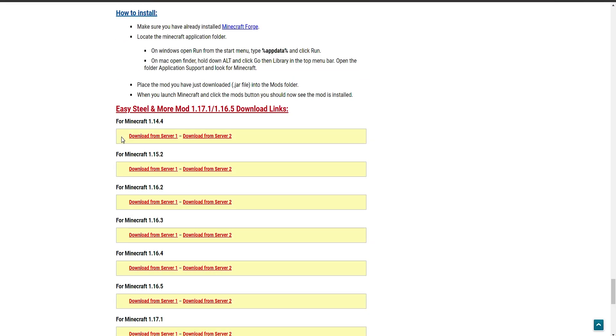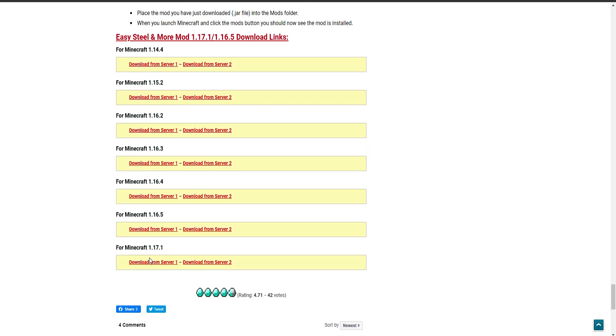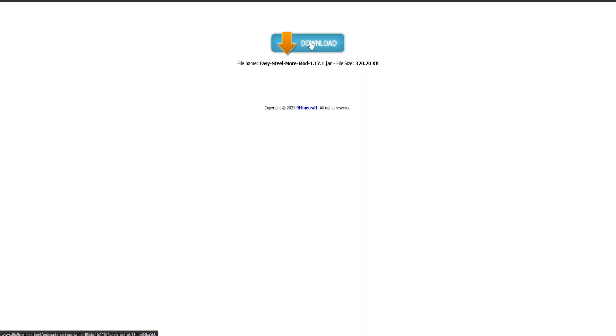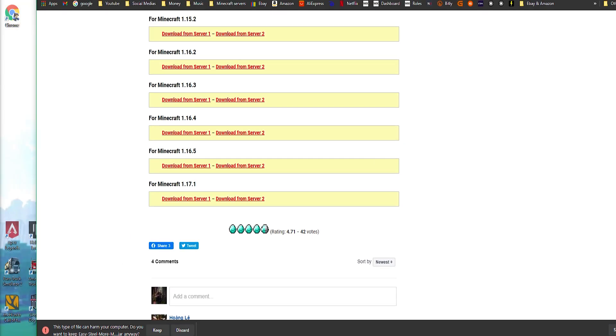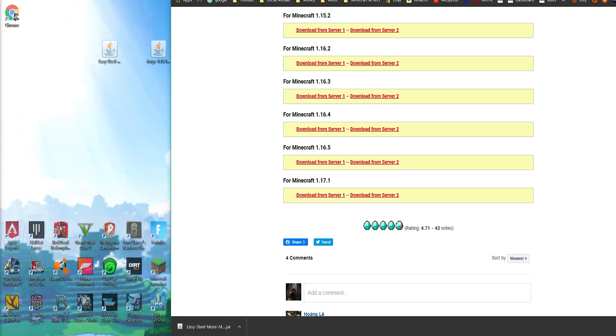Head down to the bottom of the mod page — sometimes it says 'requires Minecraft Forge,' don't worry, we're installing that. Find the 1.17.1 download and click on it, then click Download. Sometimes it will show an ad — just click the X to close it. Again, it may say 'this file could harm your computer' — just click Keep. Once downloaded, drag it to your desktop.